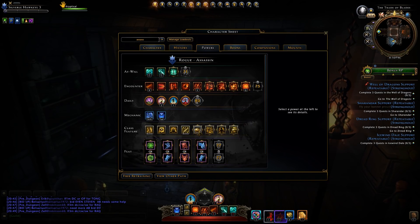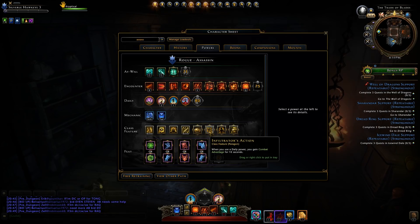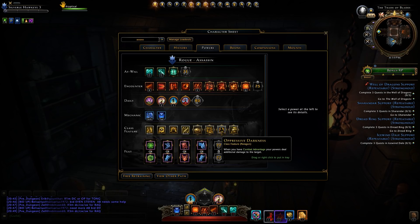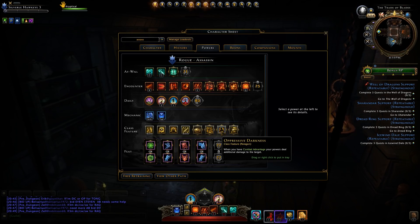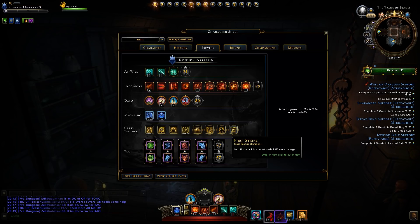The four Assassin class features are Invisible Infiltrator, Infiltrator's Action, Oppressive Darkness, and First Strike. Invisible Infiltrator: whenever you use a daily power, your stealth is refilled and damage is increased by 5% for five seconds afterwards. Infiltrator's Action: using a daily power grants combat advantage for 10 seconds. Oppressive Darkness: when you have combat advantage, your powers deal additional damage. First Strike: 15% more damage for your first attack in combat — same as live and fairly useless outside of PvP stealth openers.